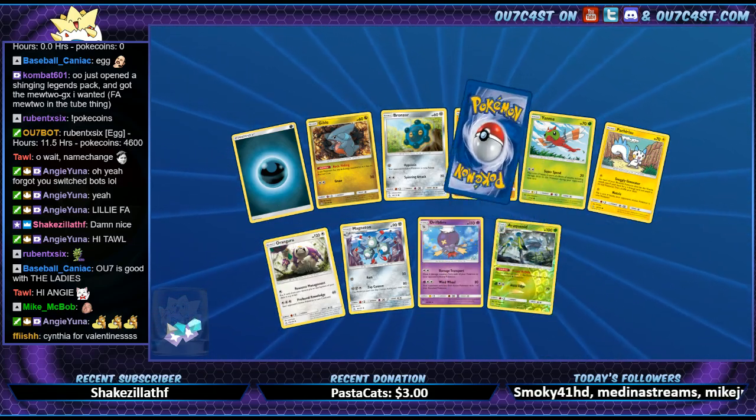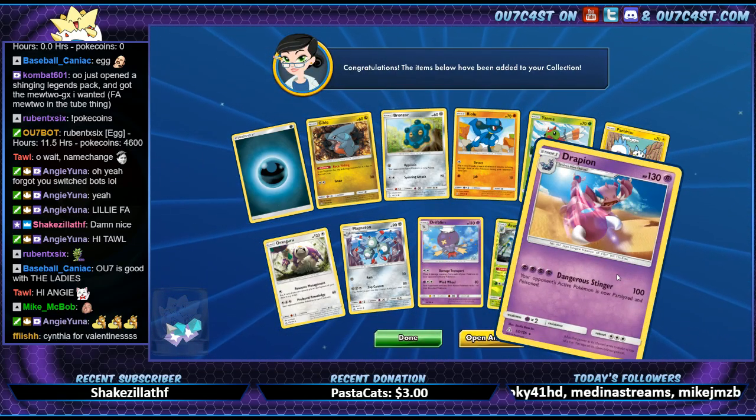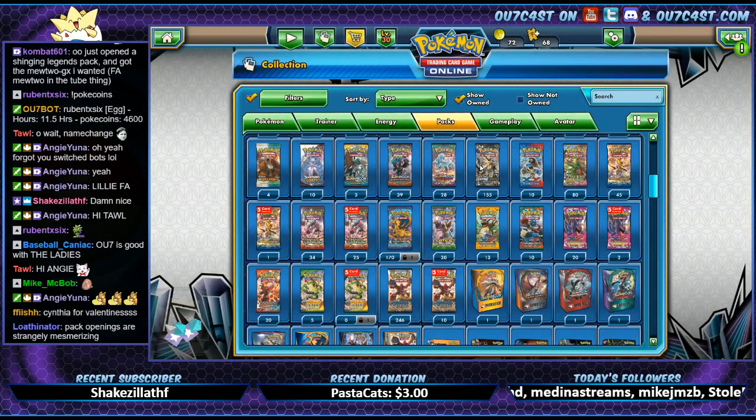Arachnid and Drapion. Alright, where are we at here? 155 — we've got 27 left.